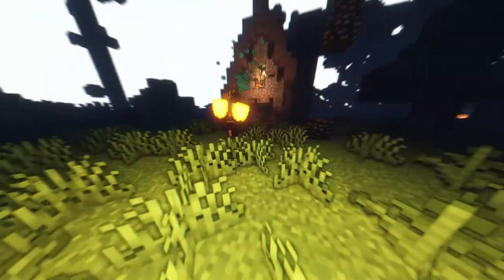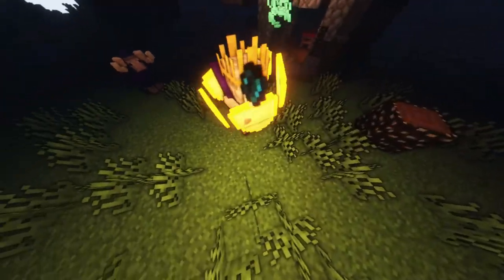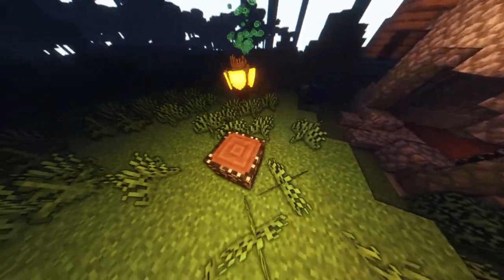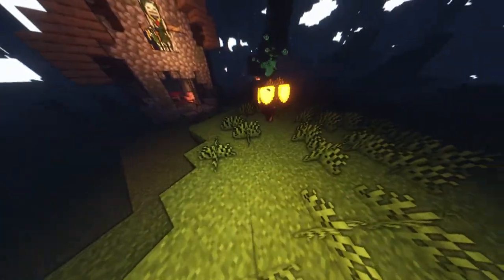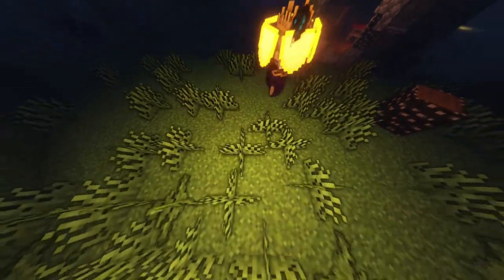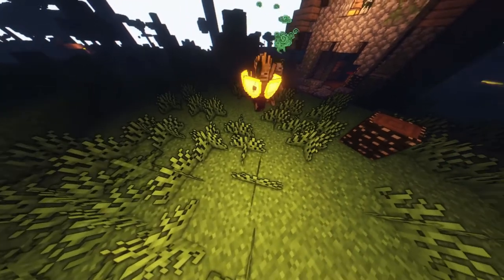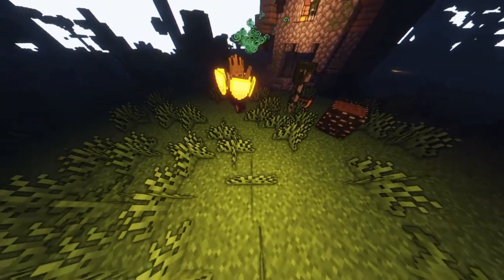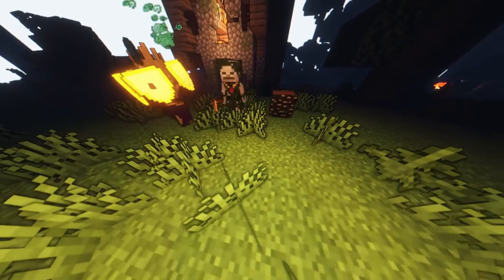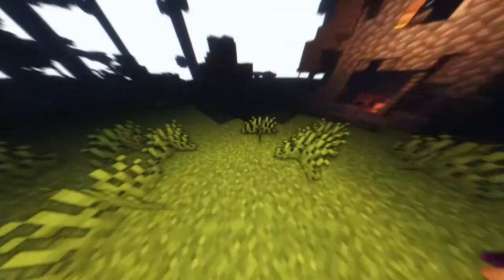Next we have the Twilight Lich — a boss mob added to Twilight Forest found at the top level of the Lich Tower. The Twilight Lich is a tall skeleton-like creature wearing a purple cape and a golden crown. Using an Ender giant sword, the Lich's minions can be defeated with two to three hits. It is possible to get the minions to hit the Twilight Lich by positioning the Lich between you and the minions. Also, the Twilight Lich's shields are destroyed based on number of attacks, not attack damage — meaning you can throw snowballs at it to destroy the shields.